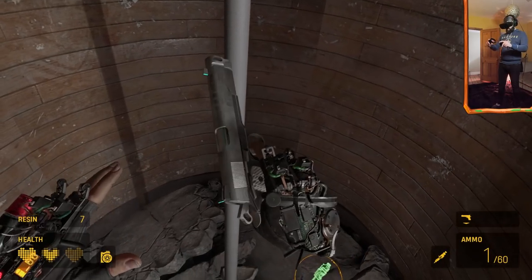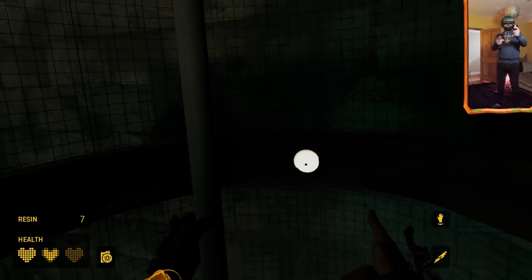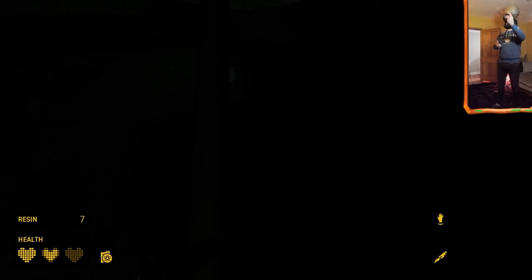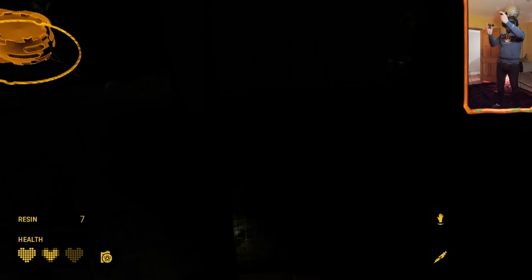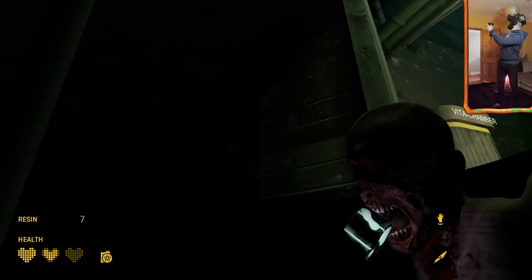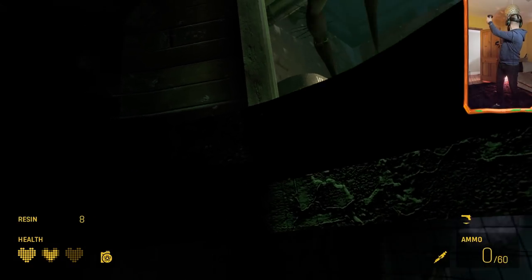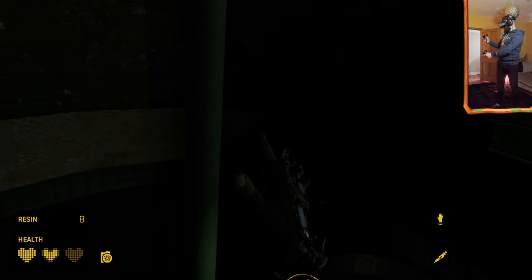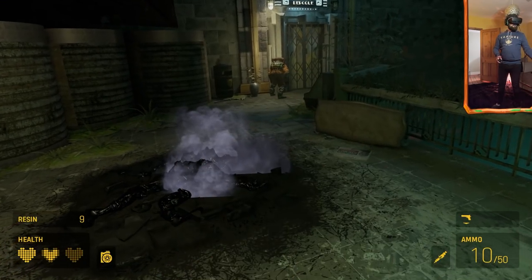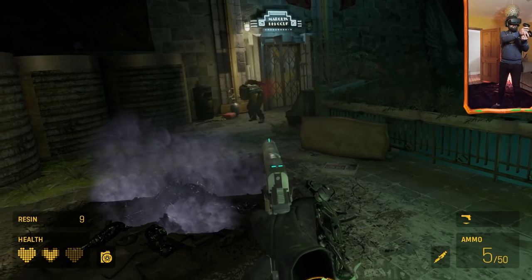We're climbing the pole — yeah, this wasn't in the original. All the elevators are broken; Rapture is in a sorry state. Where do I go? Oh my god, there's one right next to me! I'm going to set him on fire — can we? Just a cheeky one of those. No — waste of ammo.